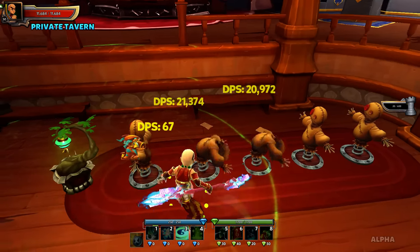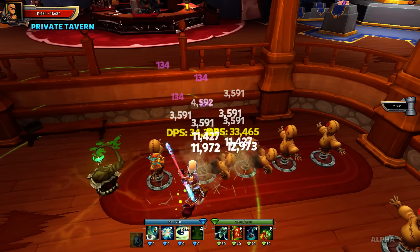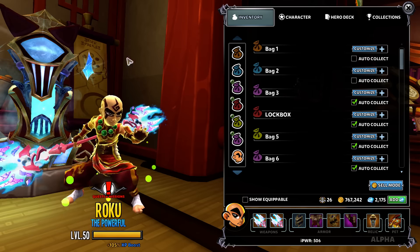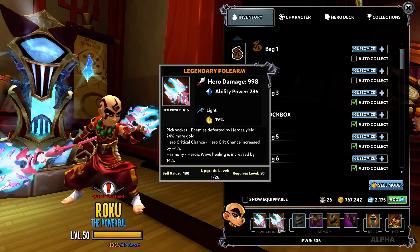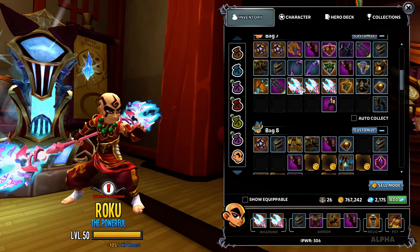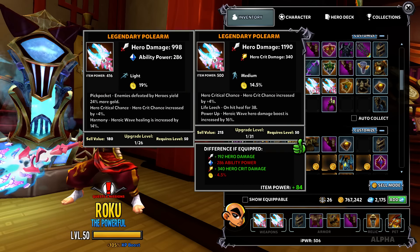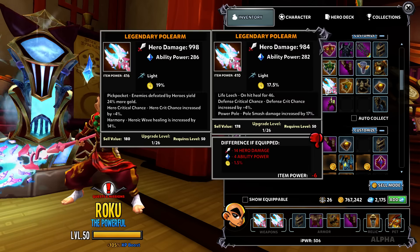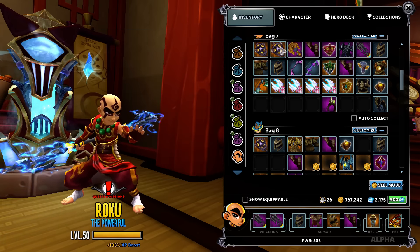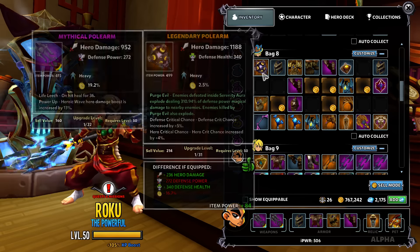Doing heroic wave again — that's 32, 33, 37k. The deeps are there, but you really want Heroic Wave Power Up, not the healing. Let's see the heavy — here's a heavy with Power Up. These lights are more of a Serenity build.